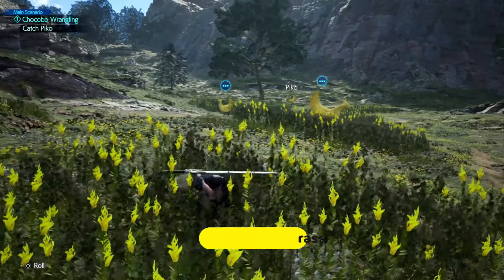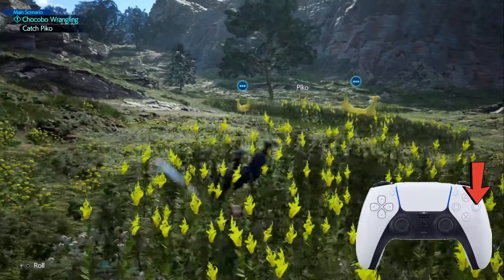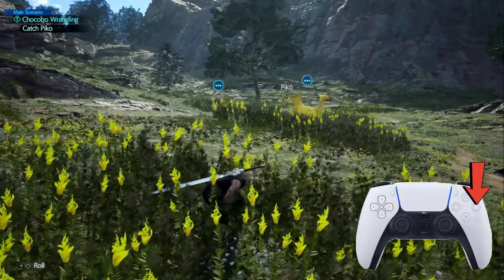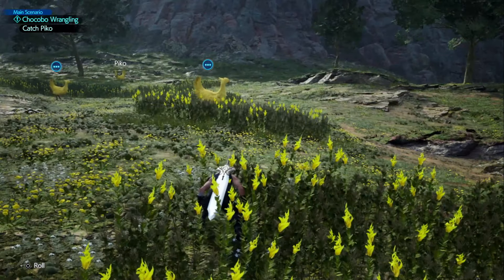you're fairly safe. Also, if you push the circle button, you can roll around a bit. This is to dart to areas faster.